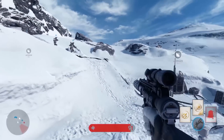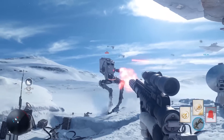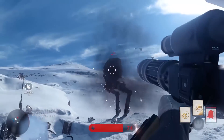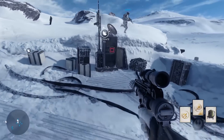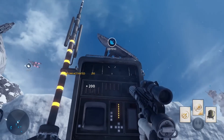Everyone jumps into the game as a foot trooper - there are no vehicles waiting for you. You just jump in, run straight towards the objective, and pick up tokens on the way. Tokens give you access to vehicles, which include the TIE Fighter, the X-Wing, the Snow Speeder, and also the AT-ST.